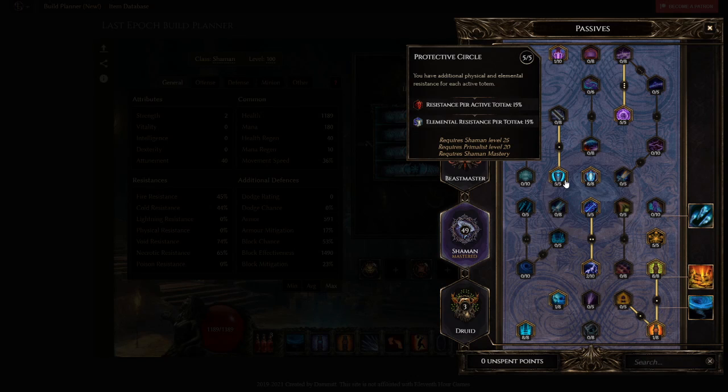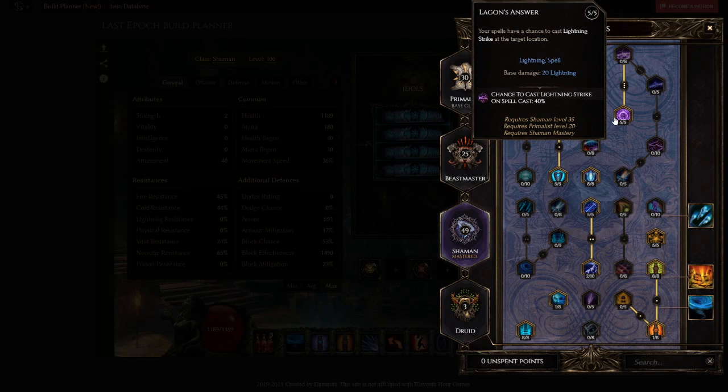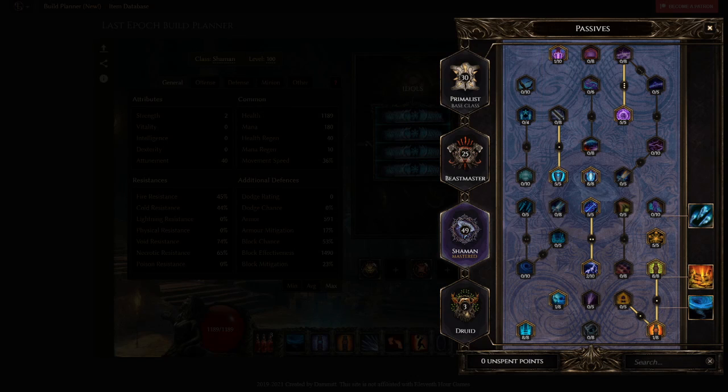5 points into Protective Circle so he doesn't have to care about Phys Res or Elemental Res — this is why he's focused on keeping thorn totems up, because without thorn totems up he doesn't have Elemental Res cap or Phys Res cap. Then 5 points into Legan's Answer for lightning so he can proc thorn totems more often with thorn totem on-hit idols. And 1 point into Iron Bark so your totems cannot be stunned. That's pretty much it for the passive tree.